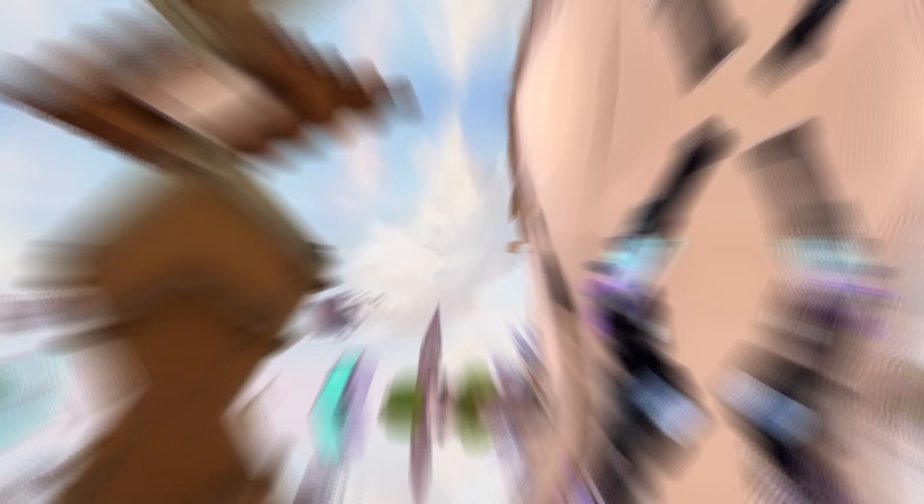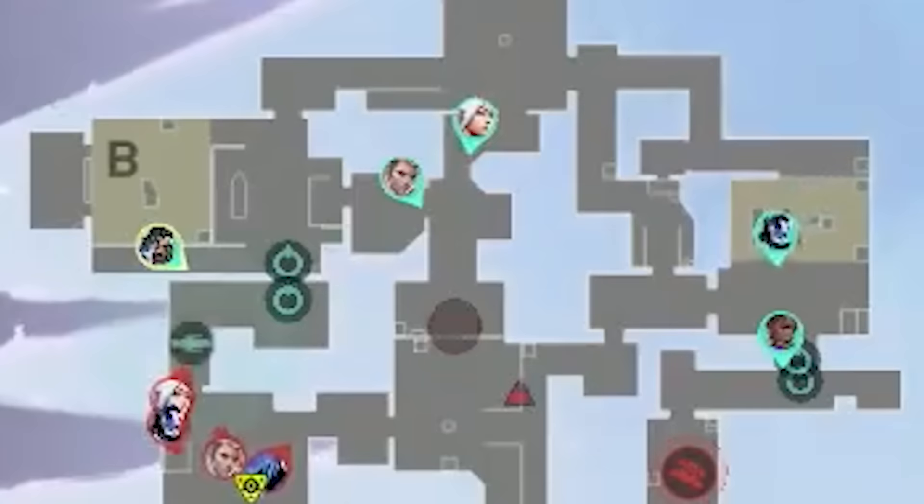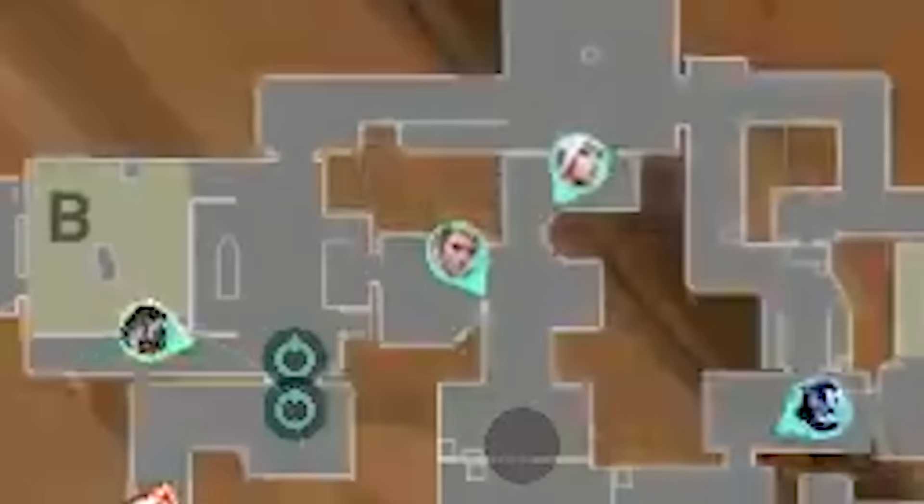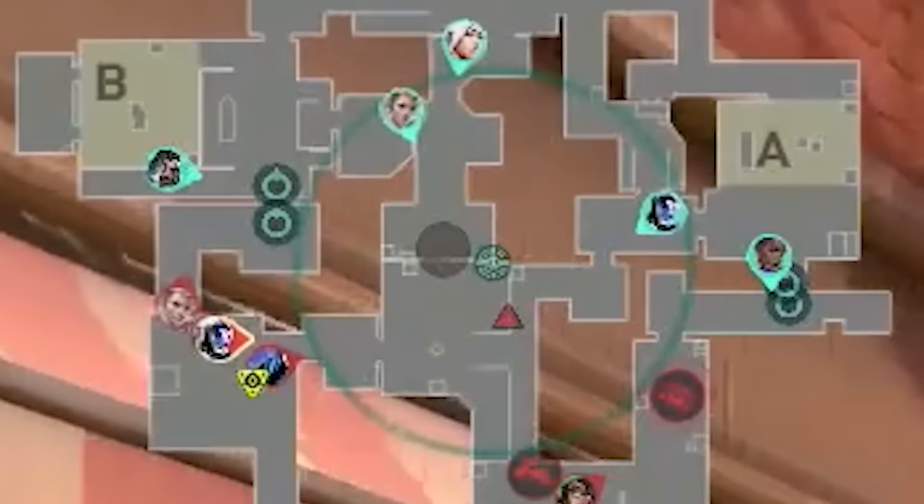RB throws a crossmap KO knife that lands on the roof of B main — it scans two Furia players. Jetsea's entry kills the initiator. These two agents are core to an execute and both were detected in B main, so DRX are thinking this really smells like a B hit. They want to confirm it. Stacks throws fade eyes B main — it gets instantly broken. Zest sober recons mid — the recon sees nothing. With mid clear, Zest shifts to look towards B main and Buzz starts shifting towards A.